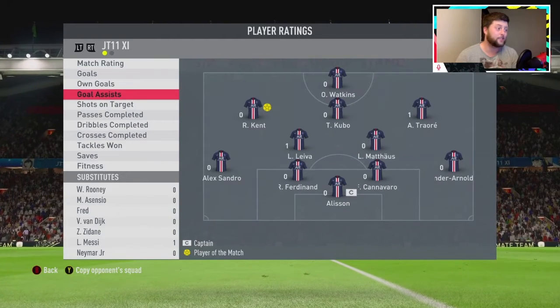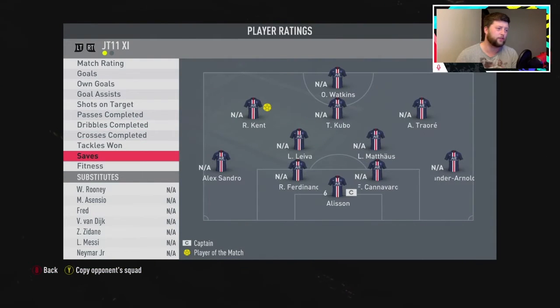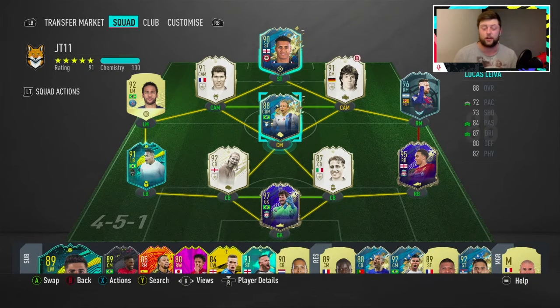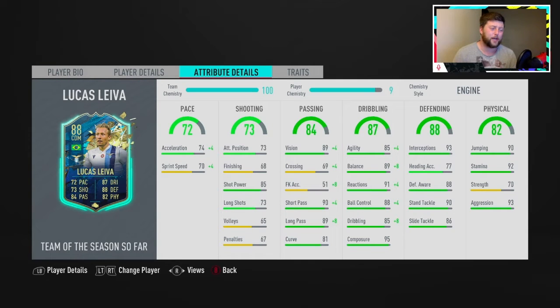He didn't get a goal, got an assist, no shots, 14 out of 18 passing, 9 out of 9 dribbles, no crosses, 2 out of 3 tackles. Cracking performance from him. If it wasn't for his pace he'd genuinely be a really nice card to use. Going into the overall review - a cheaper version of Casemiro, if I had to put it, or Fernandinho, who I've not used yet. We played a few more games with him due to people rage quitting. Like I said, the pace is the real problem with this card.